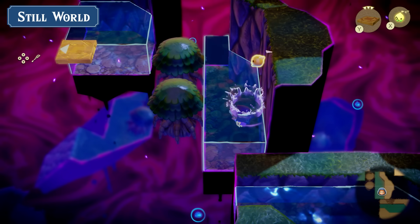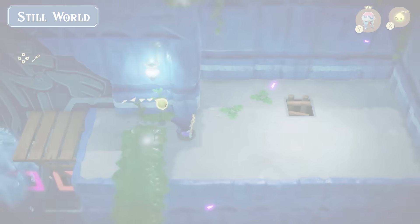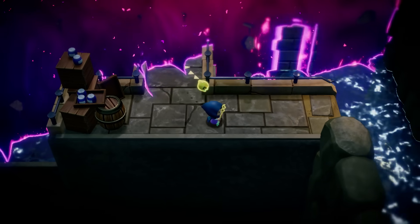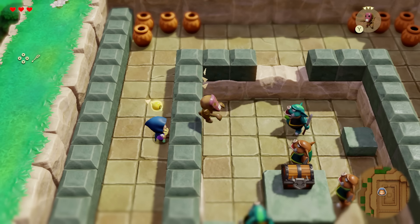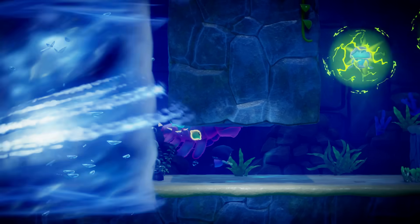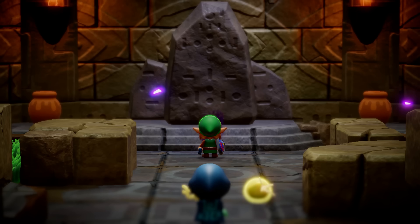Without Link or the King of Hyrule, Hyrule's fate rests squarely in Zelda's hands. On this grand adventure, it's up to Zelda to use her wisdom and save the Kingdom of Hyrule as only she can.